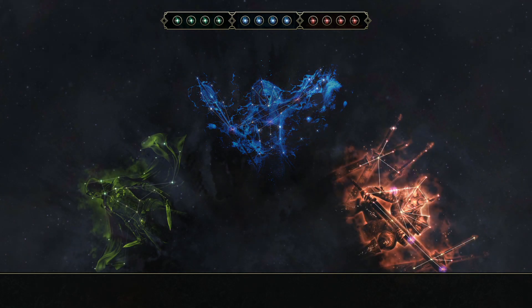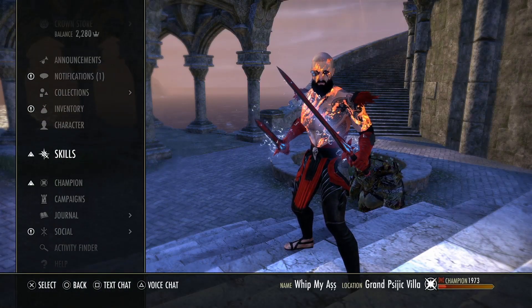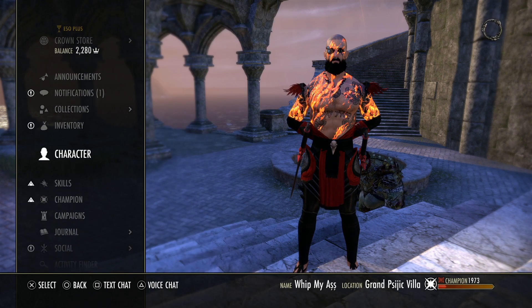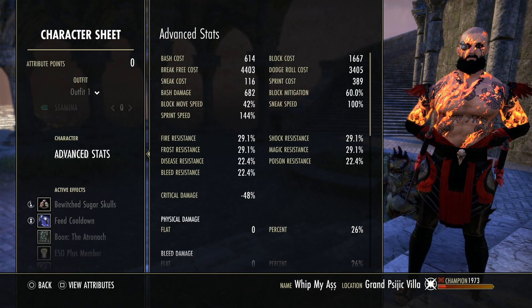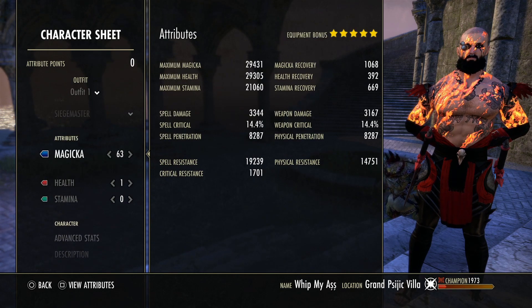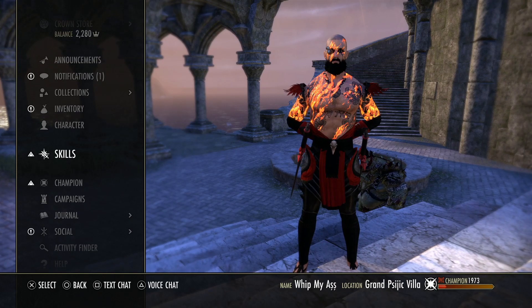That's pretty much all for the build — CP, skills, gear traits and enchants, race, and Mundus Stone. Quick summary: Atronach Mundus, Vampire stage 3, 63 magicka/1 health attributes. Now let's go into the gameplay commentary to explain how to play this build in action and what you're looking for.